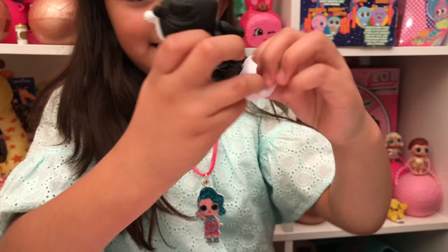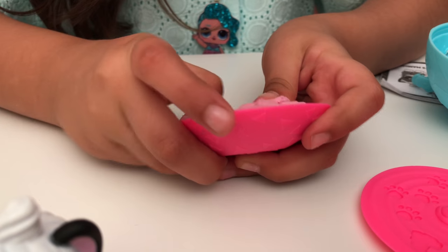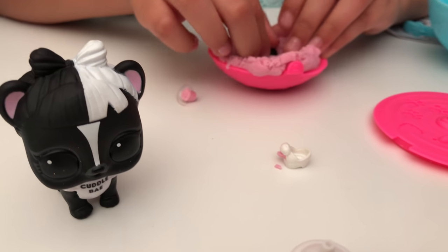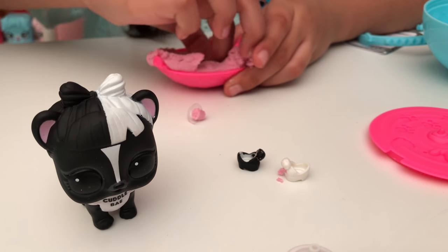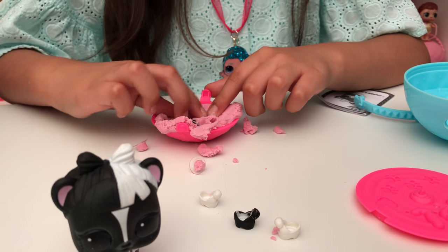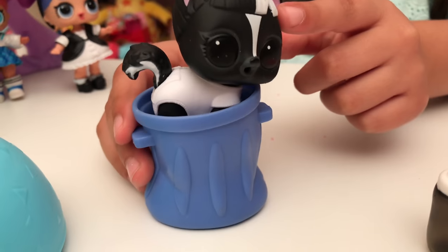Now let's get her cute little jumpsuit on. There she is with her cute little outfit on! Now we'll see what's in the sand - I wonder, is this also a glow-in-the-dark one? Oh shoes, shoes, shoes - she got some cute little shoes! There's a white one, and black shoes - white and black. We also got her a trash can so she could sit in it. On to our last one!